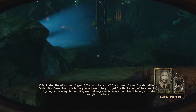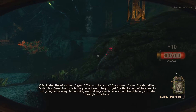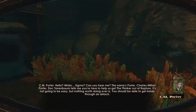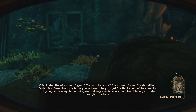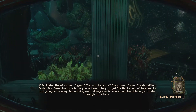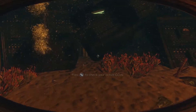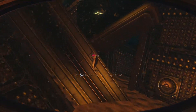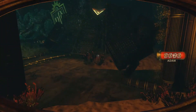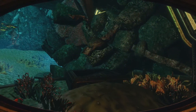Alright, let's go ahead and get on out of here. Hello? Mr. Sigma? Can you hear me? The name's Porter — Charles Milton Porter. Dr. Tenenbaum tells me you're here to help us get the thinker out of Rapture. It's not going to be easy, but nothing worth doing ever is. You should be able to get inside through an airlock. I figured that much — I played the base game. Let me get more ADAM. We want the ADAM. Where is this airlock at? It's around here somewhere, right?